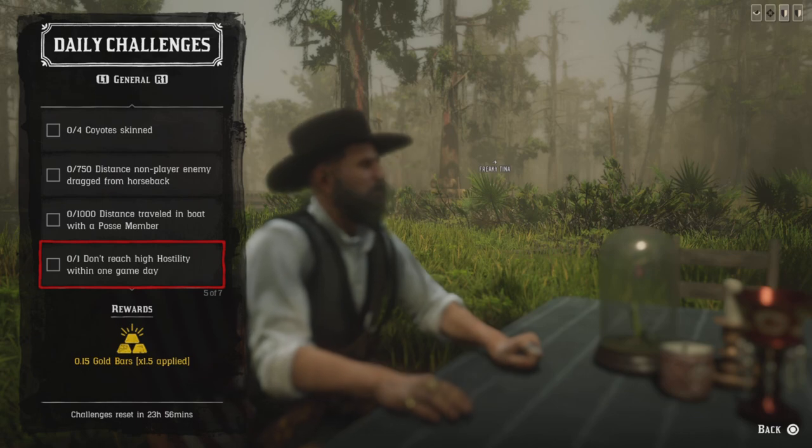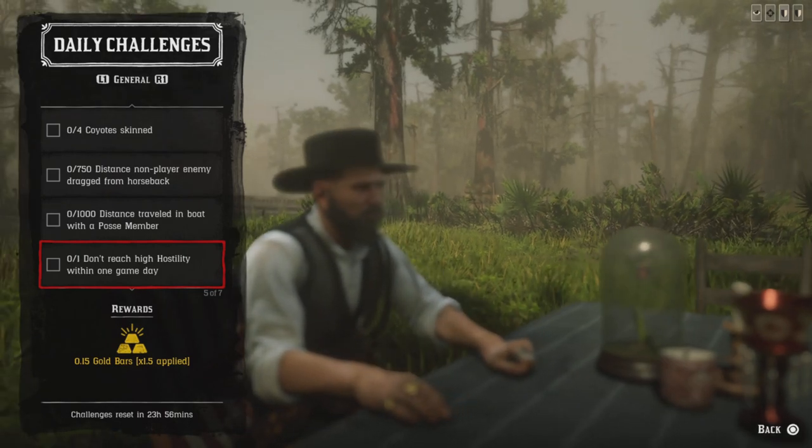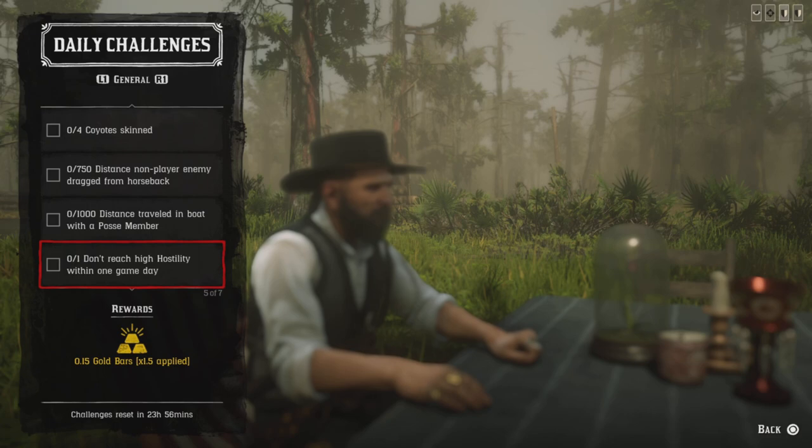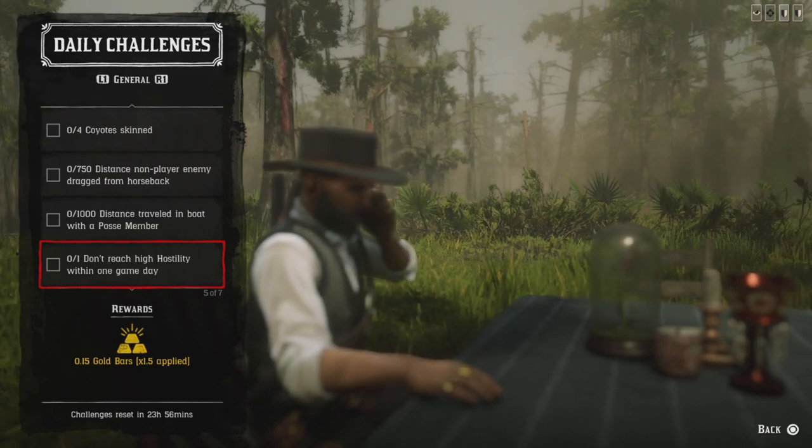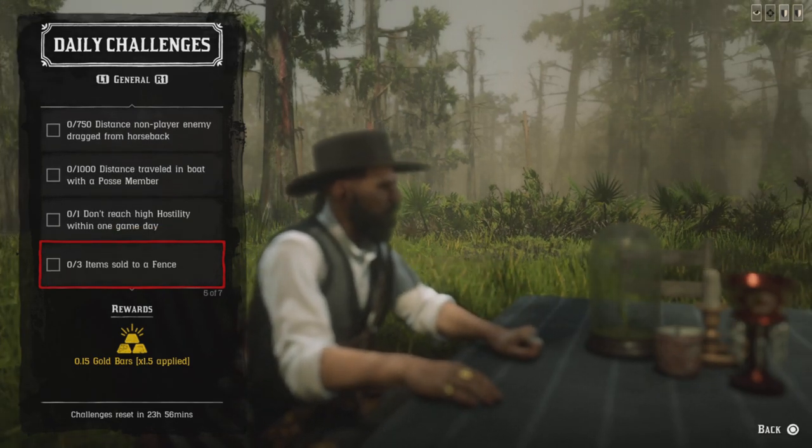For 'don't reach high hostility within one game day,' that means you cannot kill a real person for 48 real-time minutes. Shootouts in a showdown don't count, but it does count in free roam. Once you get through that, the challenge will be completed.